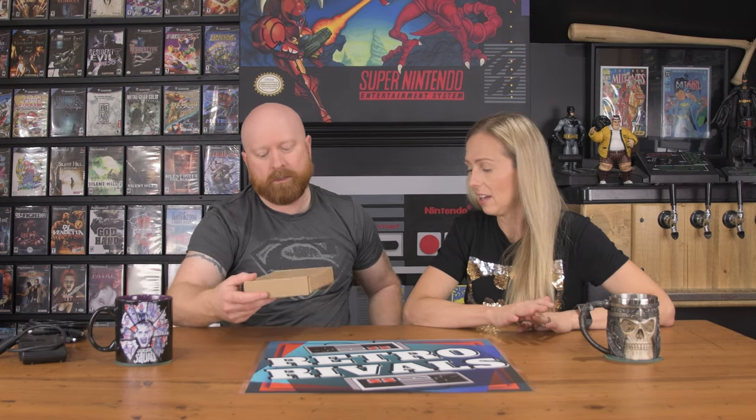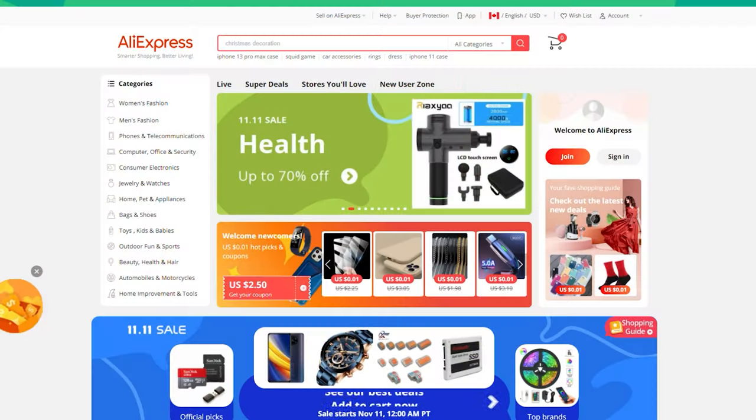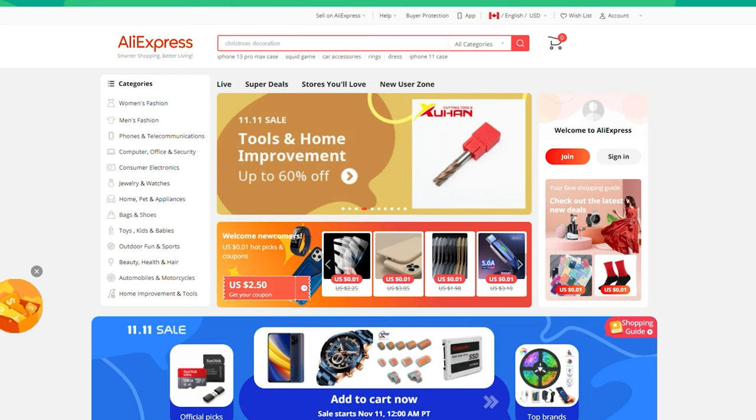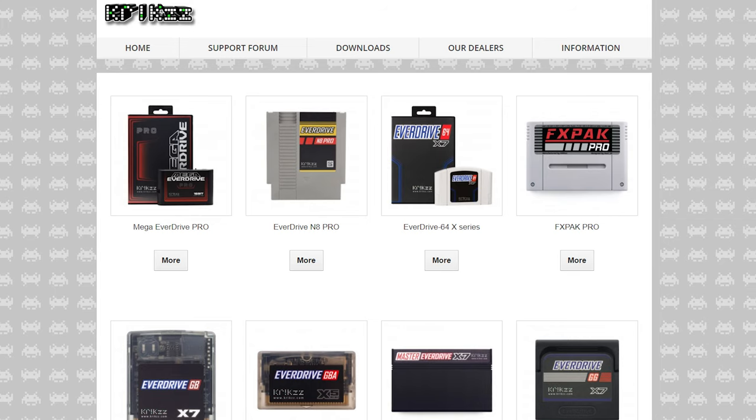The third thing we picked up, which is the highlight of this video, is we got ourselves an EverDrive for it. We ended up ordering from AliExpress. I know there's other means to get the EverDrive — when we got our Nintendo EverDrive we did go through another place, more expensive but a more legitimate, safe way to buy it. With AliExpress, it's not unfair to say sometimes you're taking a little bit of a risk buying. I've bought a few things from AliExpress and everything I've bought I've had success with. But in saying that, do your research on everything.